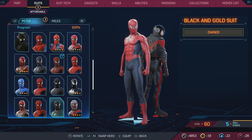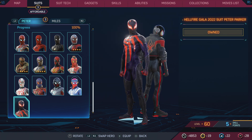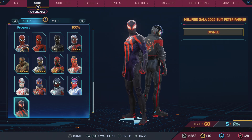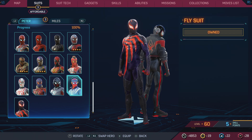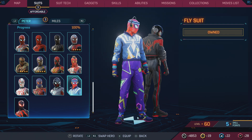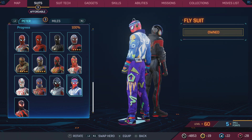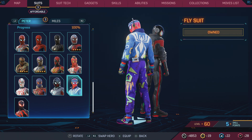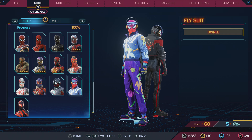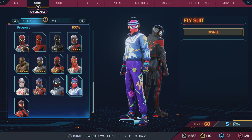Let's take a more detailed look at Peter's other suits. The Hellfire Gala suit — honestly I like it for the most part. And then the Fly suit again — this looks very late 80s, early 90s, hip-hop inspired, Fresh Prince of Bel-Air style. You've got the Walkman, which is actually really cool, and the older, more portable and lightweight headphones which look really cool.